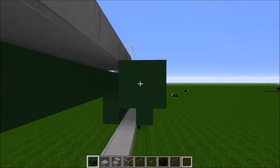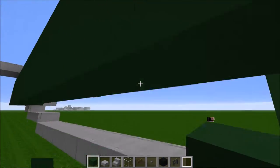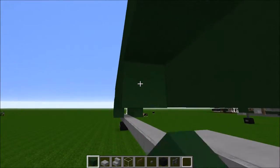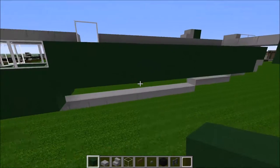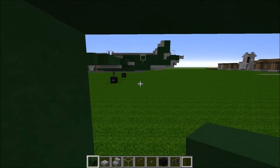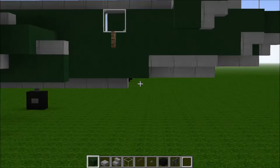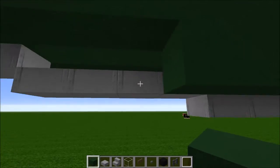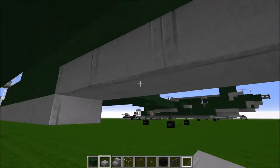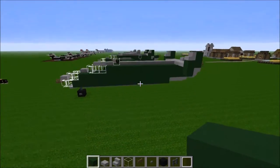We can do the same on this side — we'll punch out holes for our waist guns later. You can complete this pattern all the way back and forth on either side. Now we're going to work on the bottom part. We're going to bring our green stained clay as far back and stop right here, covering up the first block and then stopping. Above that, we're going to do three slabs and leave it. Then we can bring our green stained clay all the way back to the front. That is the side of our B-25J Mitchell.